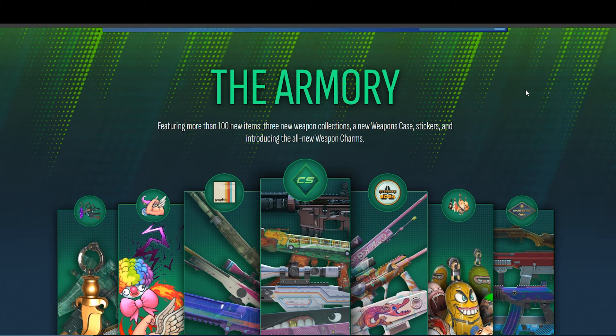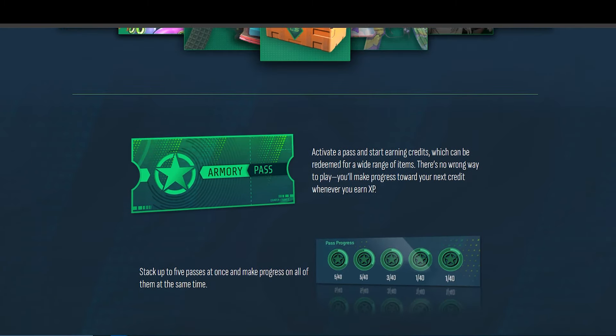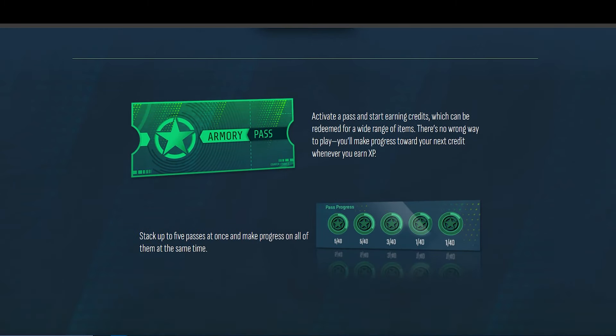CS2 just released an update and it is pretty much an operation: more than 100 new items, new weapon collections — three of them, just like an operation — a new case, stickers, and all new weapon charms. This is exactly what we've been waiting for, and just when we lost hope, it finally came.